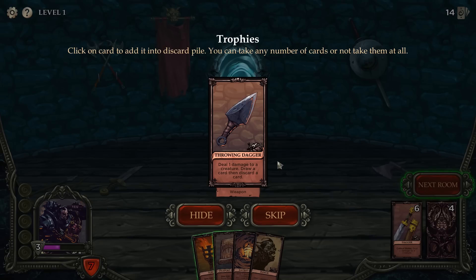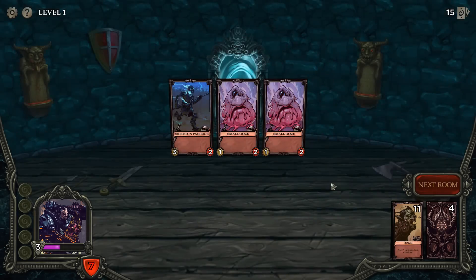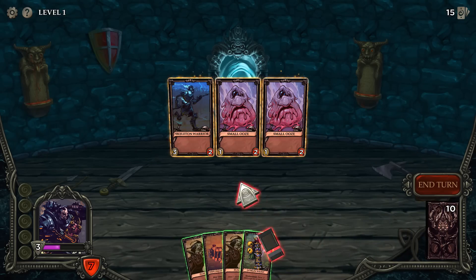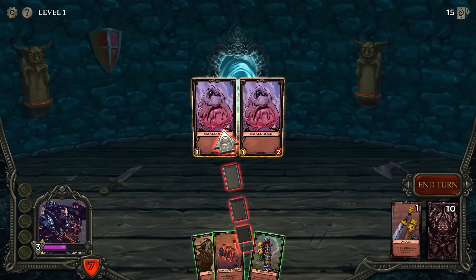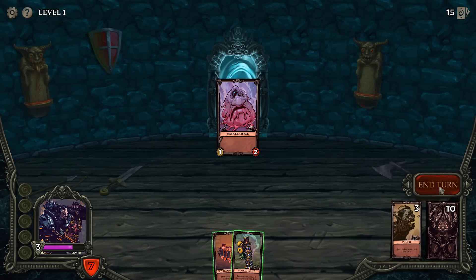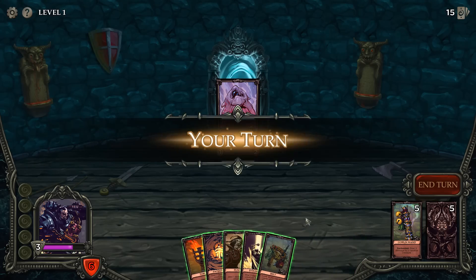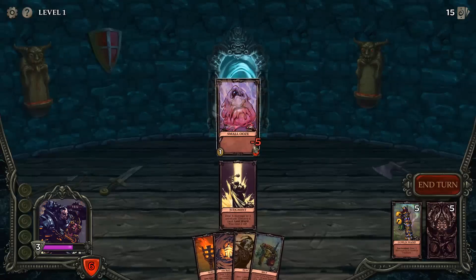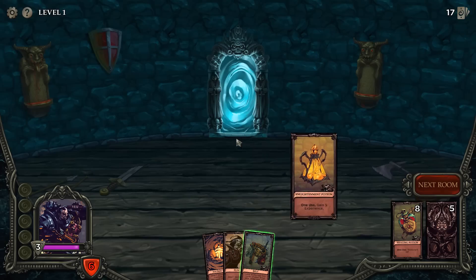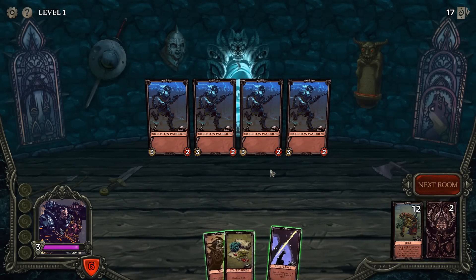Throwing daggers: deal one damage to a creature, draw a card then discard a card. The enchanted wand is not coming up when I need it to. I can use the explosion potion but I kind of just want to wait and see if my healing herbs come up. Healing herb didn't come up but that's life. We can choose torch — that's fine. Healing potion? Yup, and yup. We'll take both of those. Healing potion is going to be super required if we want to be okay in this run.